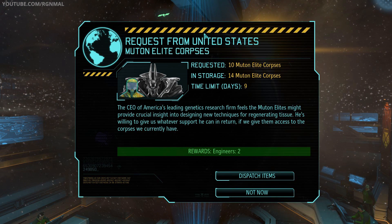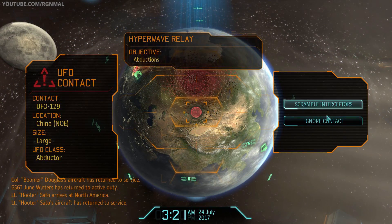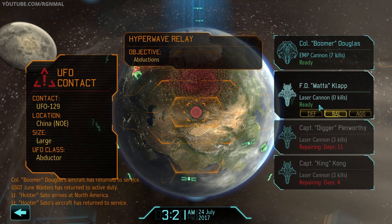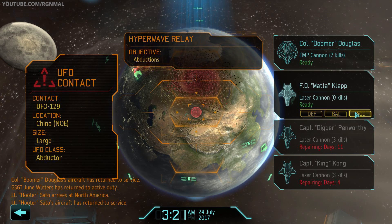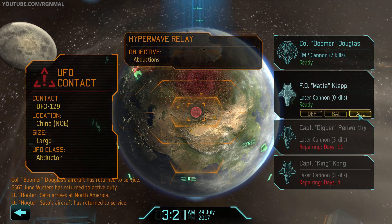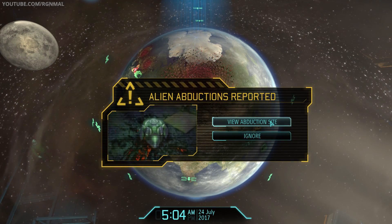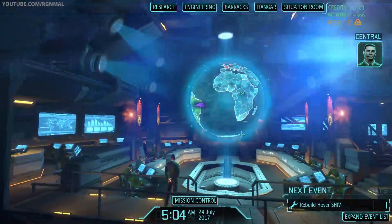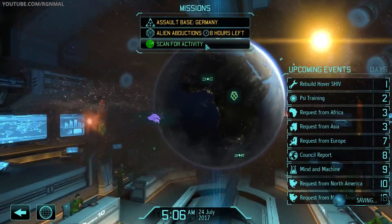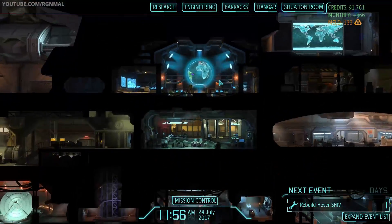10 Mutant elite corpses for two engineers — no, I don't really need those at this point. Contact detected. Abduction. You know what? Maybe it'll actually give an abduction mission. Let's see what happens — I'm not going to shoot at it. New abduction site. Nice. Let's spin it down to one. Let me put a team together and I'll be right back with you.